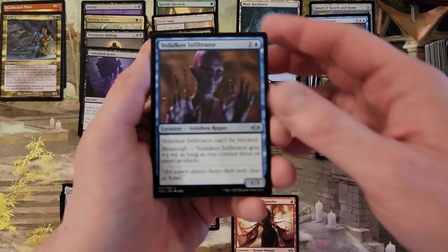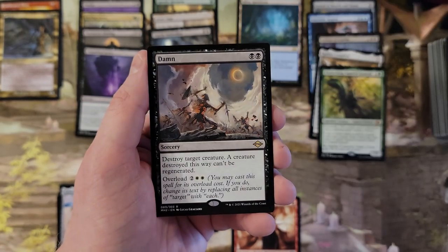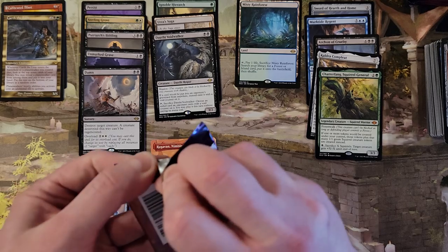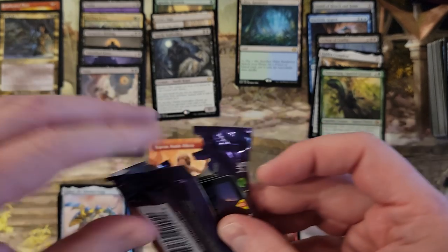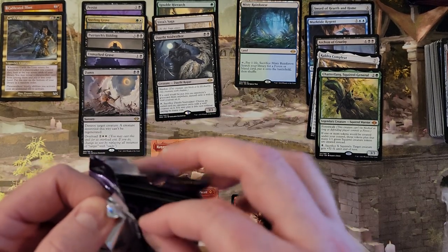How many — is that six Mythics so far? It sure is. Damn! What's Damn down to at this point — below two bucks? I have to imagine so. It did not seem to find the homes that people were anticipating.